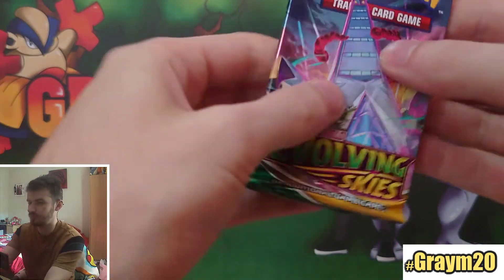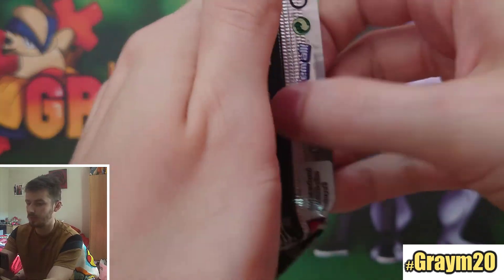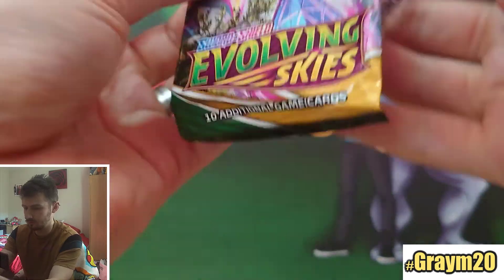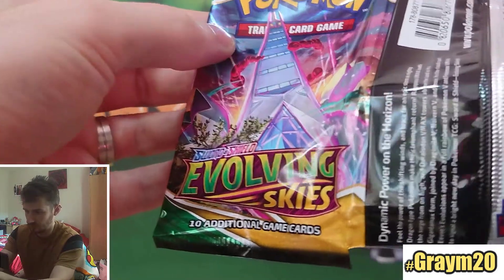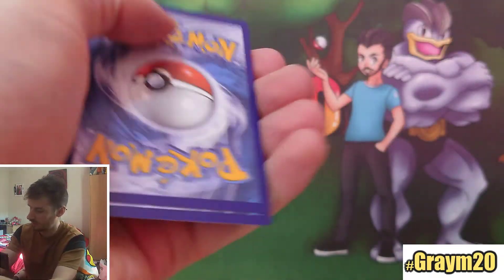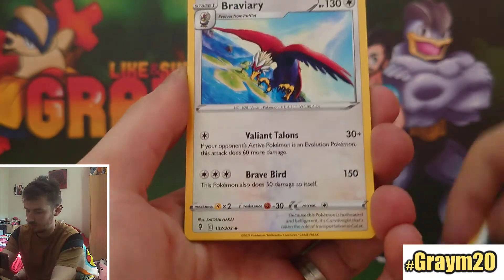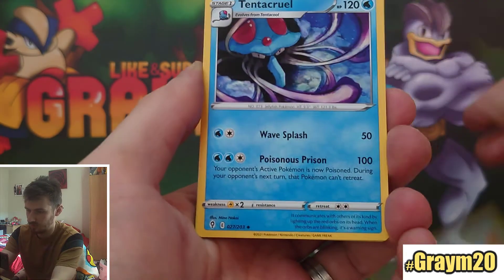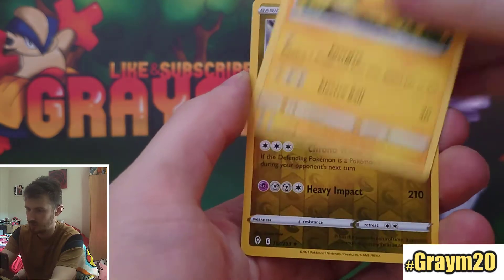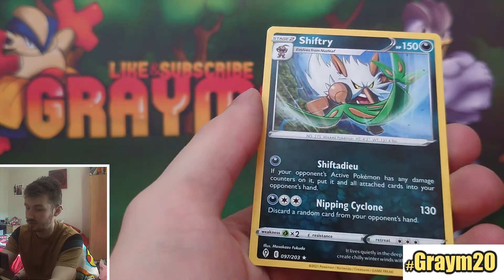The last pack — come on, something good! Is it going to be a white or a green code? Disappointment — it's a green code. Darkness, Bravely, Ice Path, Denchura, Feebas, Hitmonchan, Scraggy, Pikachu. We've got a Dialga Reverse Rare — nice. And a Shiftry Rare.